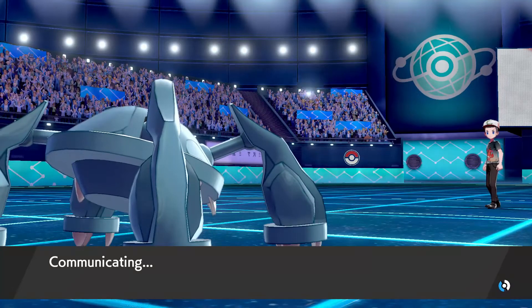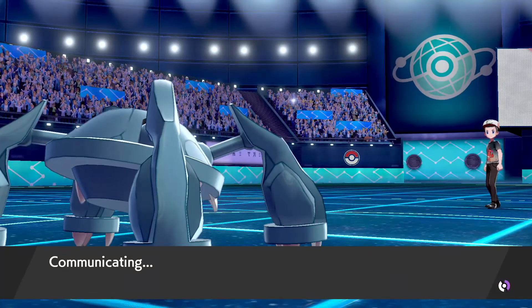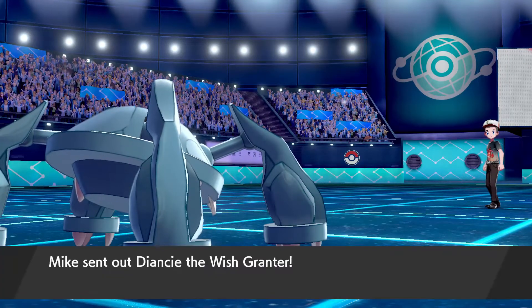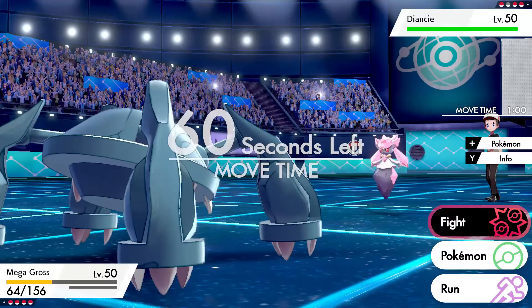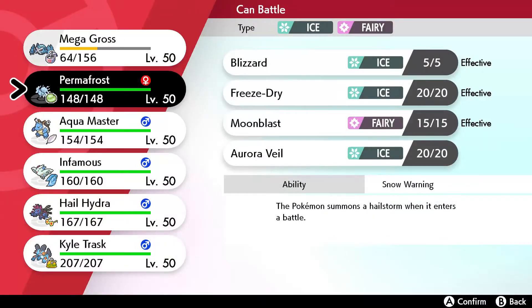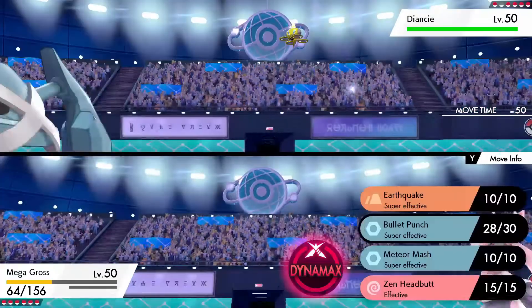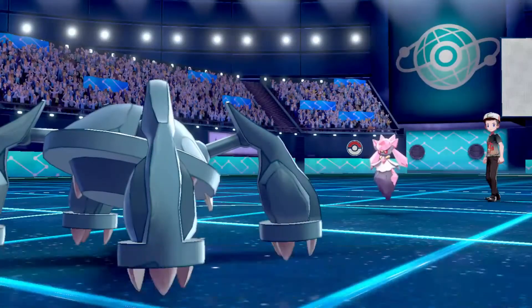I'm going to lead off with Kyle Trask here. Kyle Trask carries the whole team on his back. I'm going to go ahead and Flip Turn out because I don't want to get hit by... yeah, Hatterene gets Giga Drain, so I didn't want to get hit by that. I got some little bit of damage and I'm going to go out into Metagross, assuming it's here.